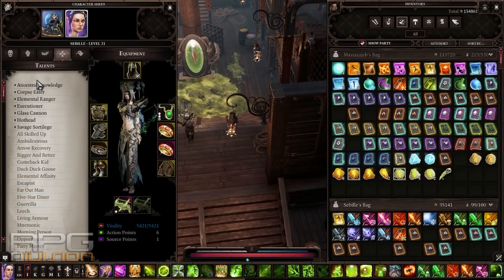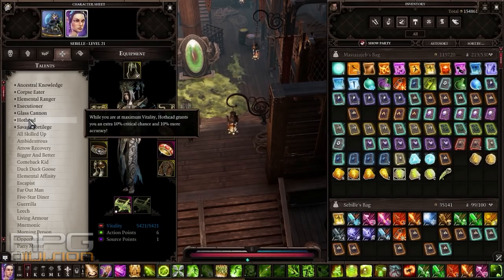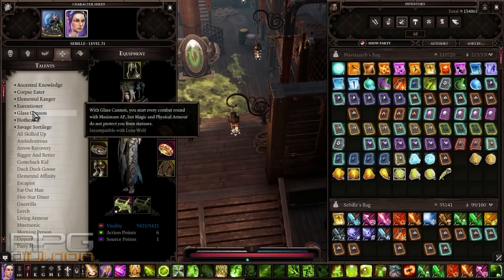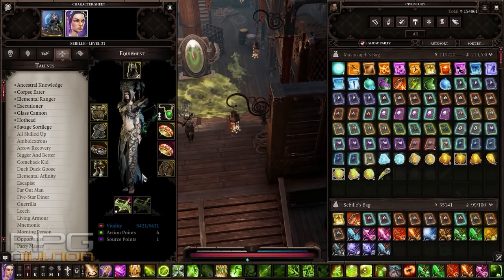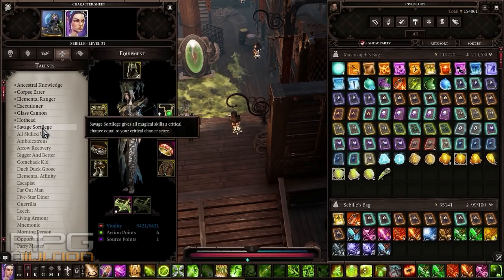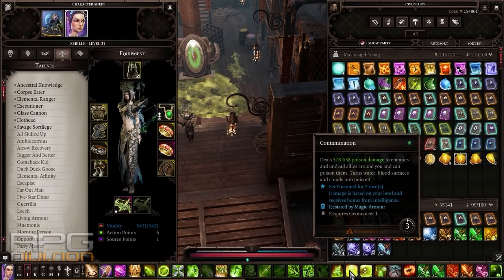From talents, I'd go with executioner, glass cannon, and hothead as a must. You're going to need a lot of action points to buff yourself properly, and glass cannon can help with that. Another thing you can use is adrenaline from the scoundrel tree to help with the buffs. I also went with savage sortilage so that I can crit with poison dart, poison wave, and contamination.